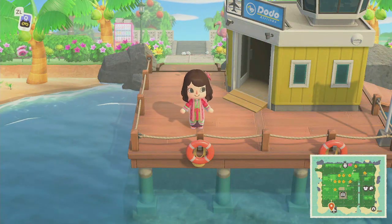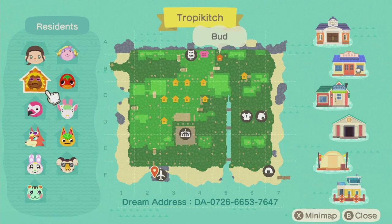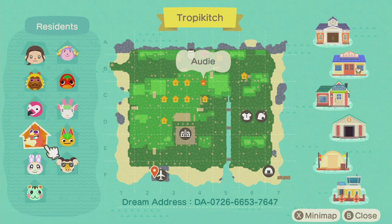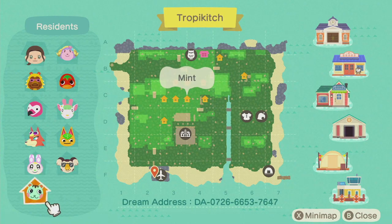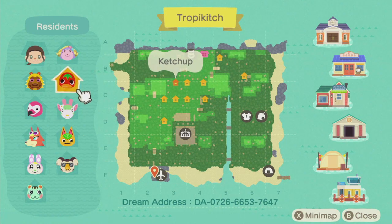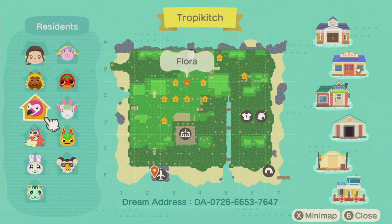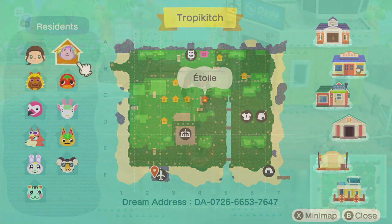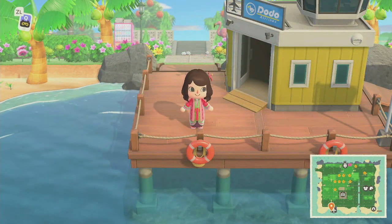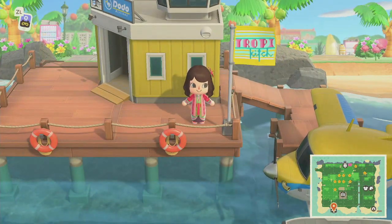Let's get started with the tour. We're gonna check the map first. Here's Marilyn's house in the back. What an interesting island. And here are all of her villagers — she has all of the tropical beachy villagers: Ketchup, Bud, Flora, Adi. This is perfect. Look at this flag — Tropicate. Oh so cute.